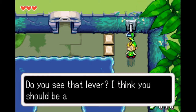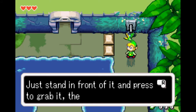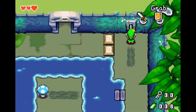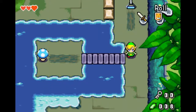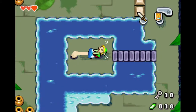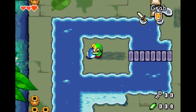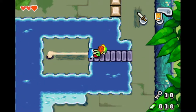Do you see that lever? I think you should be able to pull it - just stand in front of it and press R to grab it, and then press the D-pad to pull. Got it. This I always found pretty cool - just the whole concept. It was a cool idea, especially how Link is pulling.